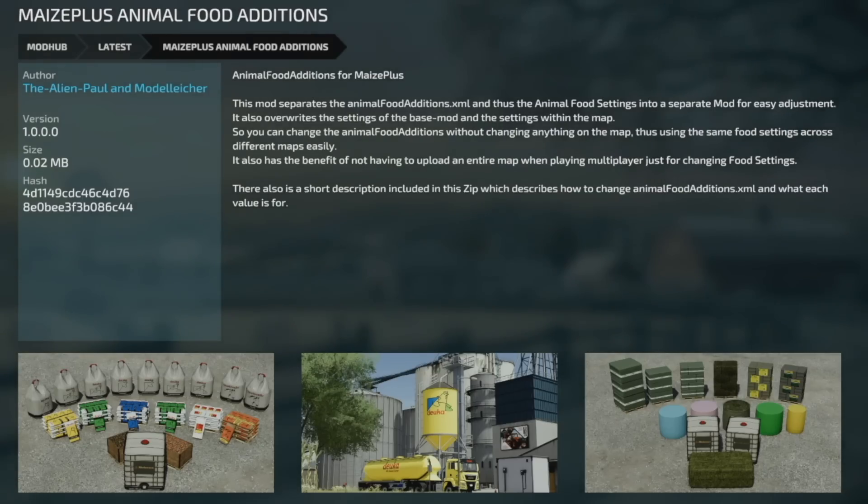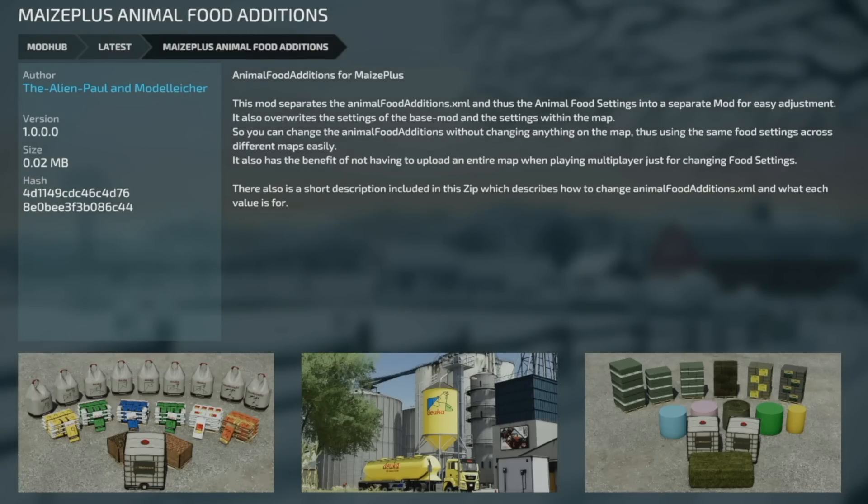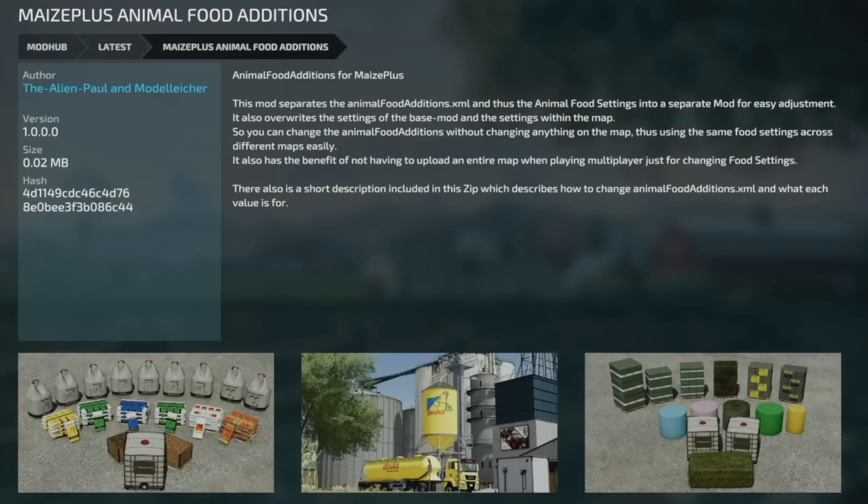You can change the animal food additions without changing anything on the map, so you use the same food settings across different maps very easily. It also has the benefit of not having to upload an entire map when playing multiplayer just for changing food settings — go into the XML, change it, and it's done. There's also a short description in the zip which describes how to change the animal food additions and what each value is for. I'm gonna be doing a separate video just for this.